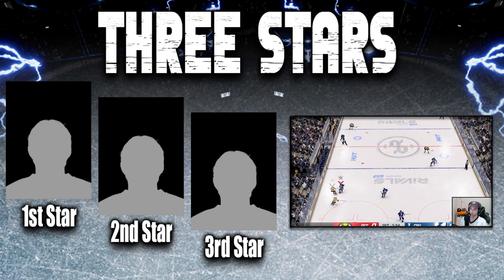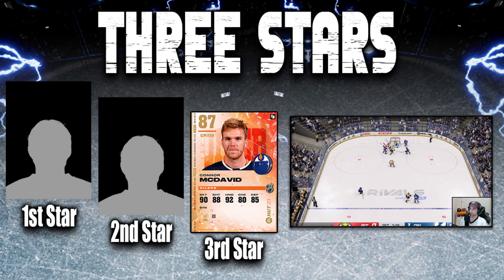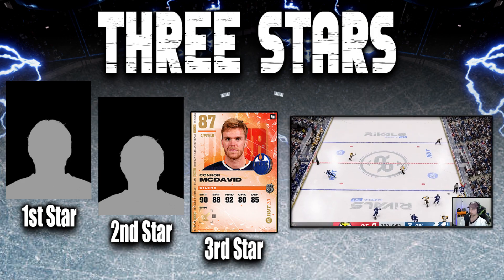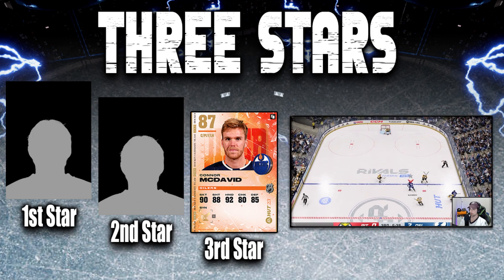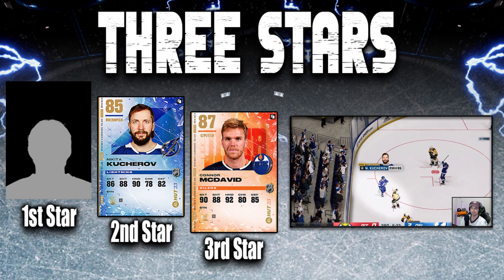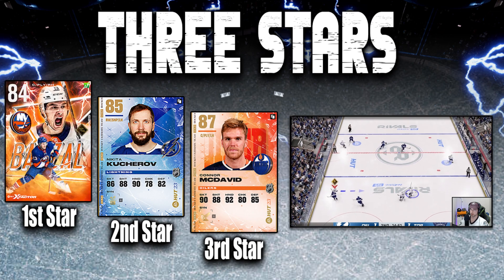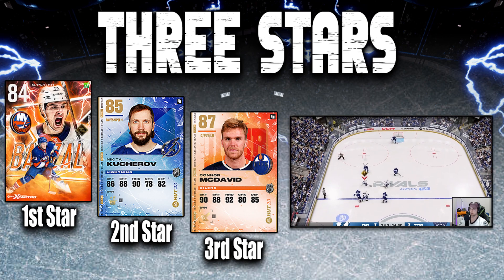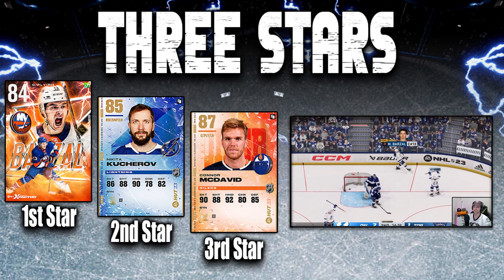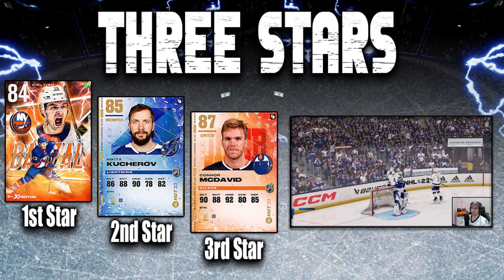Last but not least, we gotta give out our three stars of the episode. Third star: Connor McDavid, who picked up a couple goals and is already top three in goal scoring for our squad. Second star: Nikita Kucherov, who picked up the most goals this episode with three. And the first star and best play of the episode goes to Matthew Barzal, who had that sweet goal from his knees. Thank you guys for watching - please drop a like and let me know if you want to see more of the Div Six Legends!